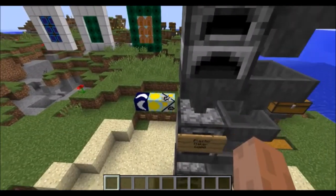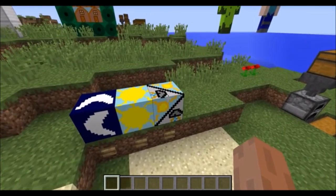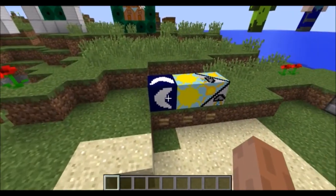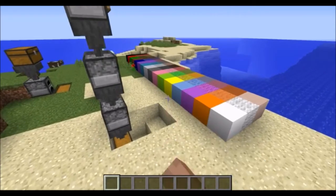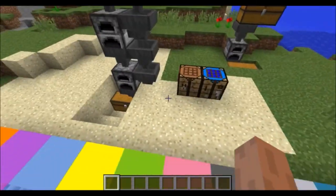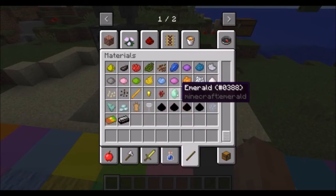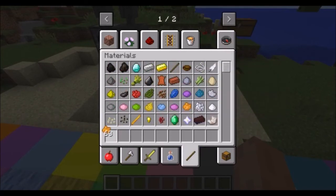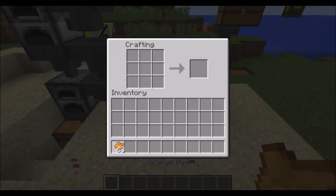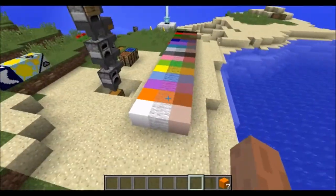Those are the blocks of pure color and the toggling blocks. These toggling blocks are currently unobtainable and uncraftable in survival mode, and that is intentional because these blocks are pretty powerful. As for the blocks of pure color, you craft them with dyes. So for example, if I get some orange dye here, you can craft up these blocks of pure color — orange dye crafted into orange blocks.